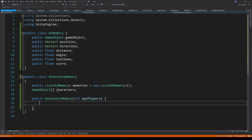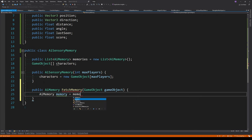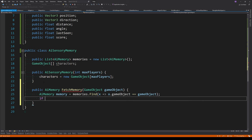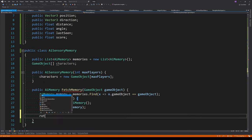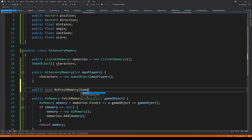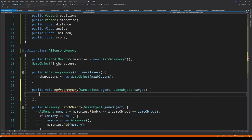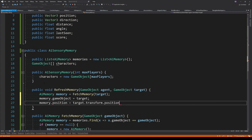We store a list of memories on the sensory memory class. The constructor takes max players and uses that to initialize the characters array. I'm creating a function called FetchMemory that takes a GameObject as a parameter. It looks through the list of memories using a lambda comparing the GameObject on the memory with the one passed in. If no memory is found, we create a new one and add it to the list; otherwise we return the one found.